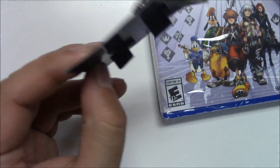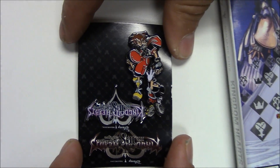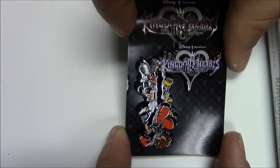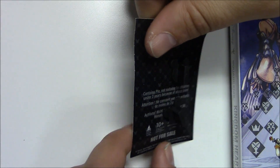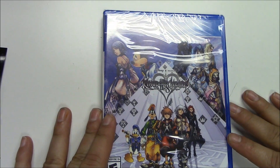It doesn't look like it opens up easily — oh, I found a flap. I'm going to take it out of the plastic and lay it down so you guys can take a good look at it. I was holding it upside down! That's pretty cool though. I like how they did this. On the back it just says 'contains pin, not suitable for children under three years.' I can't wait to wear it.